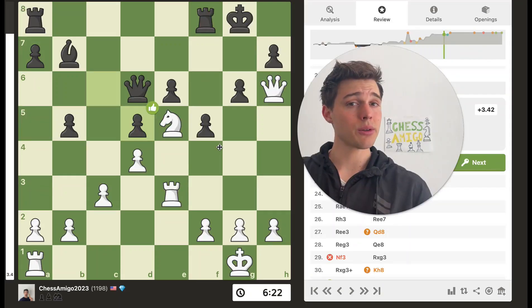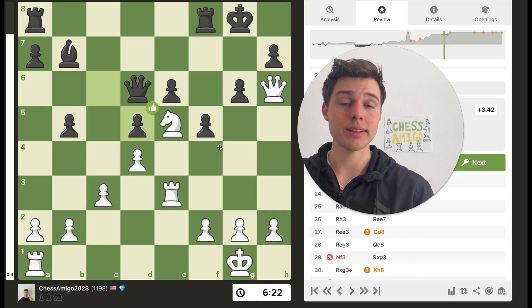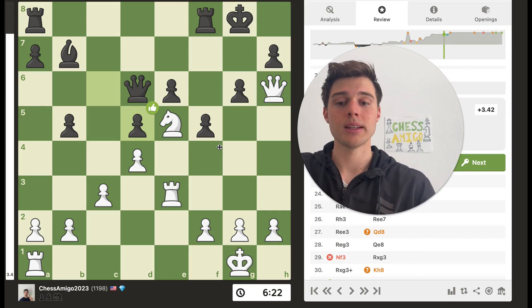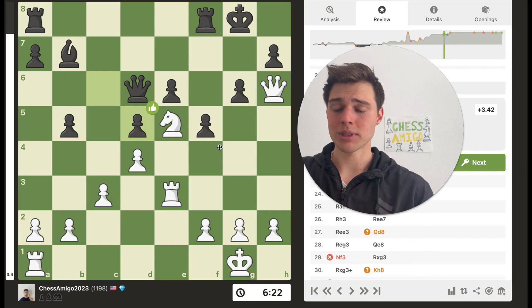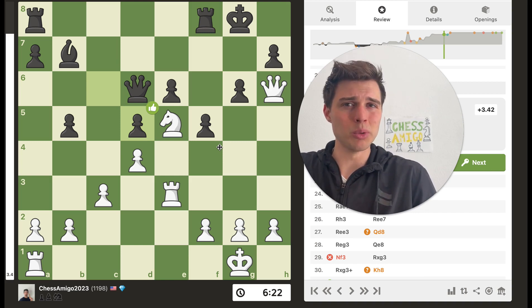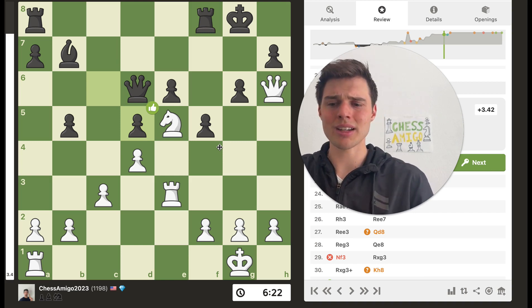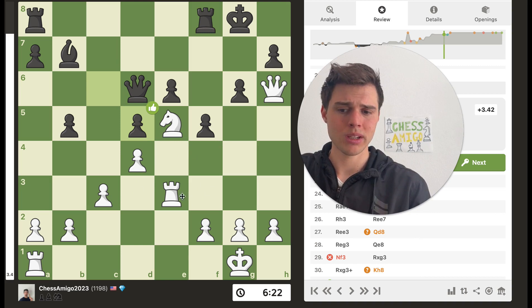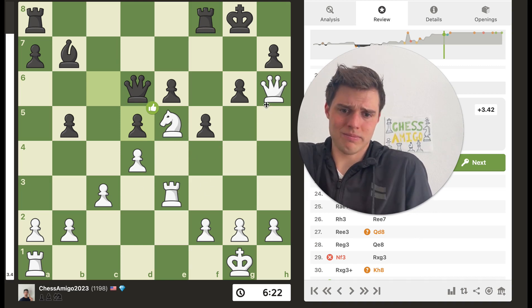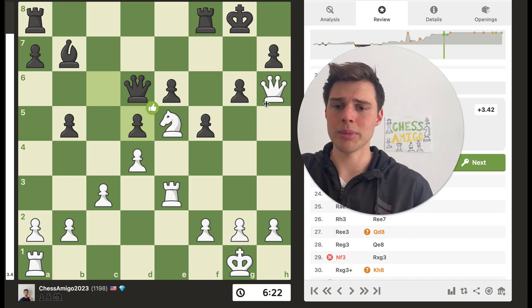Let's get into the third position. Here is the third and final position — it is white to play. Pause the video to find the brilliant move. If you've taken some time to look at the position, you'll notice there's really only one piece that you can move with some effect. You're not going to move any pawns, you're not going to really move a rook, and a king or queen move is not going to be considered brilliant.